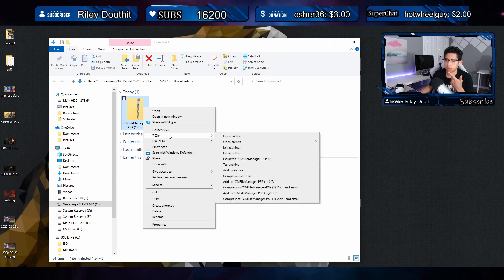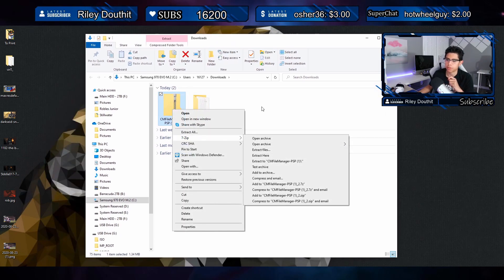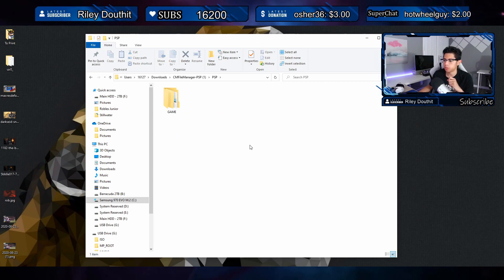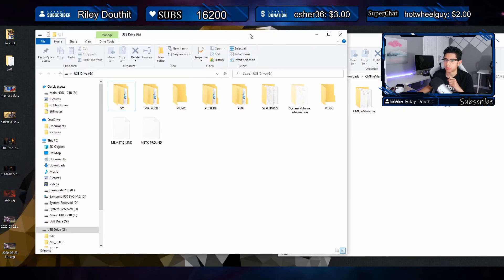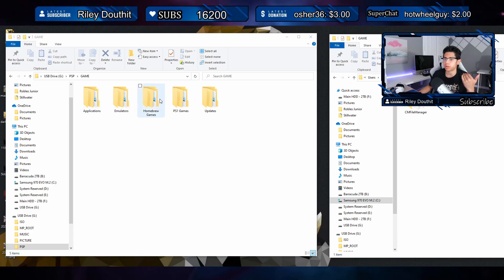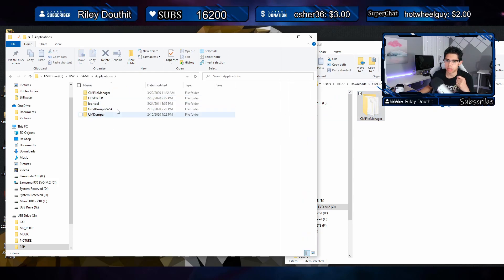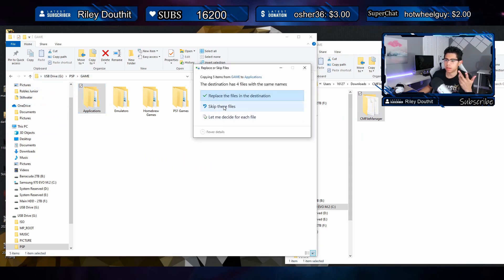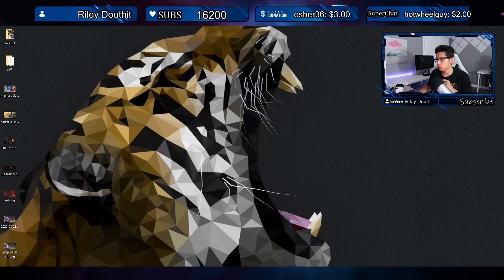It's best to use an extracting program like 7-Zip to get those files extracted properly. Right-click, 7-Zip, Extract Files. Open that up, open the PSP folder, open the Game folder, and copy this into your USB drive. On your PSP, go to the PSP folder, then into Game. If you have categories or a plugin enabled, throw it into whichever folder best fits your preference. If not, just put it in the Game folder. I like to put these into my Applications folder, so I'll dump it in there.